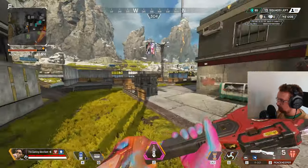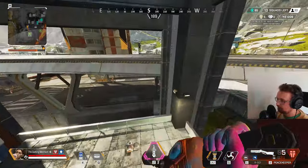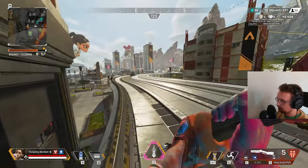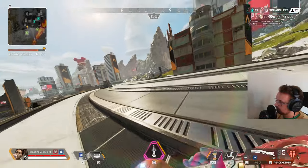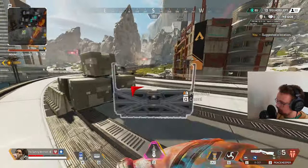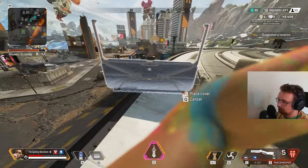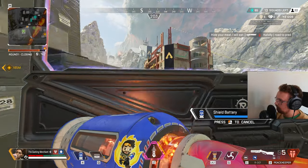We're going to back out and rotate, potentially play on this building. Let's see how it goes. Let's just try to get an angle — I want to get here. I hear footsteps in this building. There's one on the roof. We kind of want them to push out.